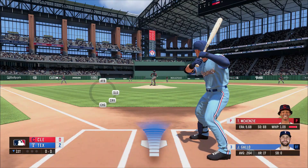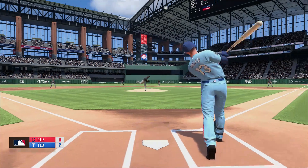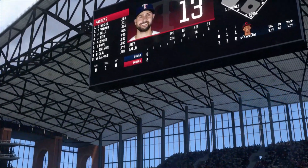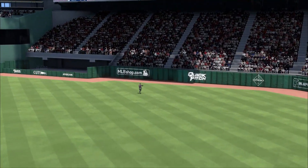Here we have Joey Gallo, here is the 0-1 and Gallo crushes that one deep to right field. He goes back to back with Freddie Freeman, so it's now a 3-0 ball game.